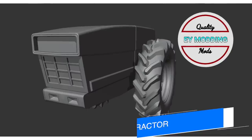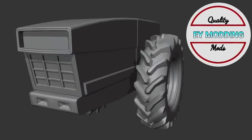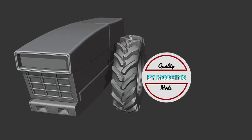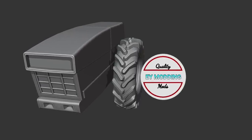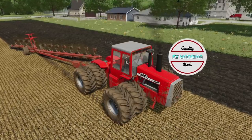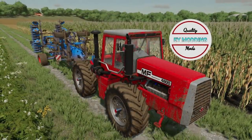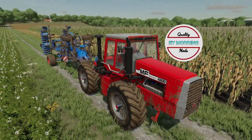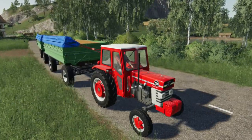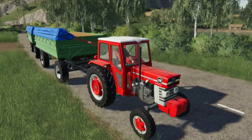EY Modding has started on another mod - the Anteater. I don't know a lot about this one in real life, though it does look to be an International Harvester or something like that, as the grille on the two is identical. No other information was announced and I'll keep you updated as it moves forward. Additionally, we're still waiting to hear back about their Massey 4000 series - it's only been with Giants for three days so it'll probably be another two weeks before we see it on the testing list. As for their Massey 168, the update to that was released today on mod hub for FS19 players, and the mod is still waiting to be tested for FS22.